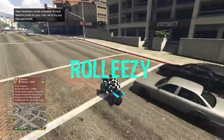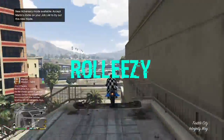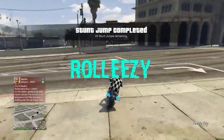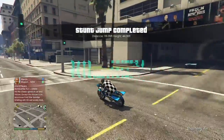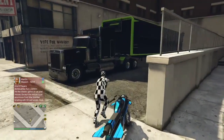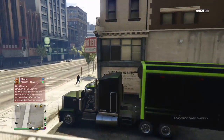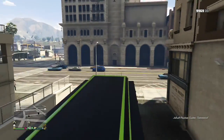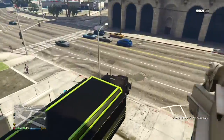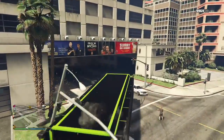Welcome back gamers, it's RollEasy and today we have a brand new retro duplication glitch — money glitch, car duplication glitch, whatever you want to call it, it's all the same. You can duplicate retros; you don't have to duplicate a Sultan or anything like that. Shout out to the founder Apocalypse for coming up with this one — great find man. You can see him down in the description.